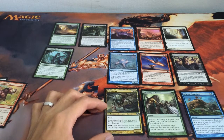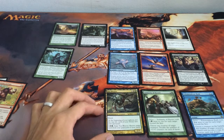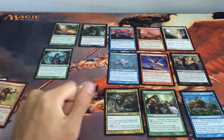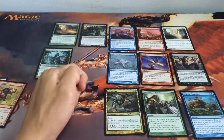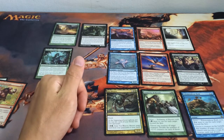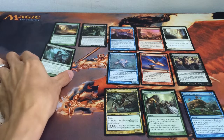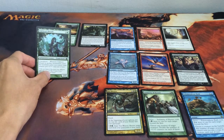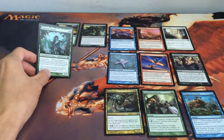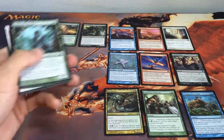I really wanted to go with Nyx Weaver but milling yourself sometimes is quite irritating, so nope. Sajjot Starfish is a really good card as well — having the ability to scry every single turn is really awesome — but it's not a very good creature on the board when you have nothing in your deck to work with. So I'll leave that and probably pick Oakheart Dryads or Solidarity of Heroes, and I think Oakheart Dryads should be the one we'll go for.